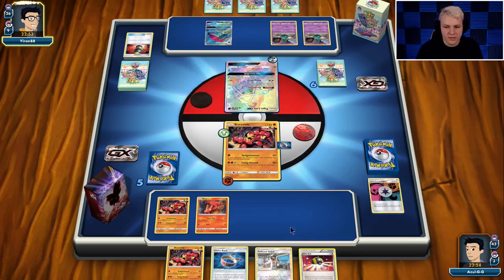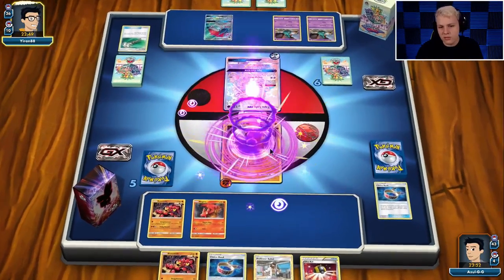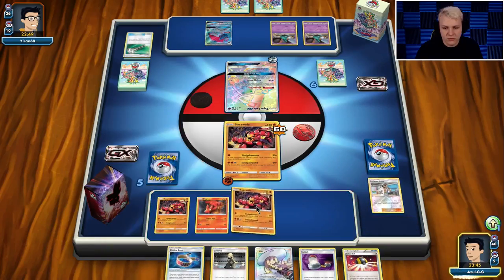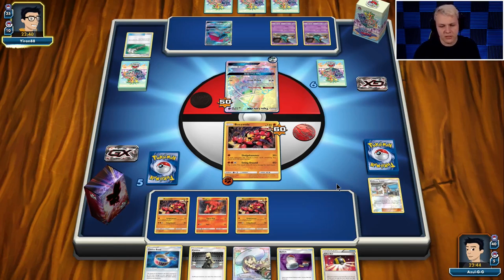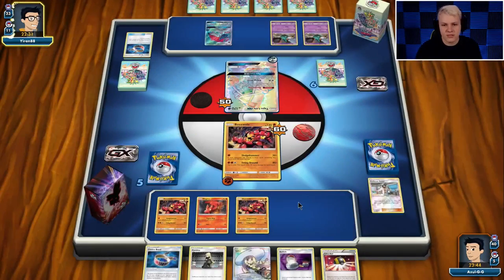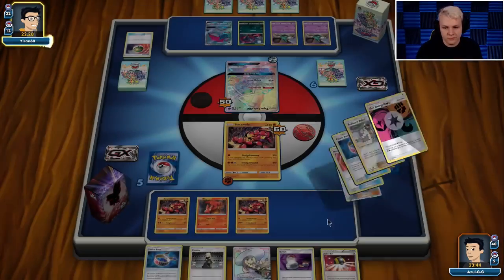There's the Enhanced Hammer I was talking about, and a Field Blower — just annoying. Only hit us for 60 though, so I really don't want to commit another energy to the active. I'll force them to commit energy if they want to. Kukui for two — good follow-up, then just go with Sledge. Trying to avoid the item count, we have two items in there. I'll put a Choice Band on the next Buzzwole then play Cynthia and look for a Fighting Energy. Really missing a Shrine right now — that's what we need.